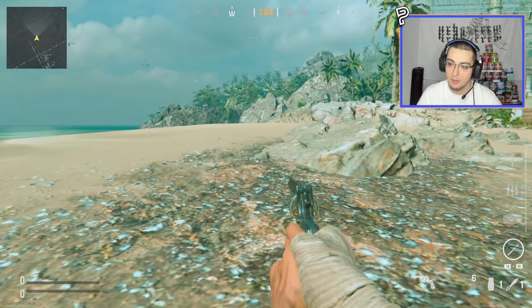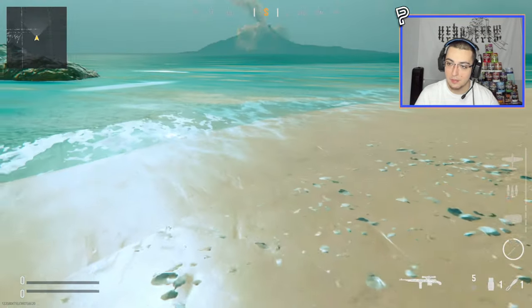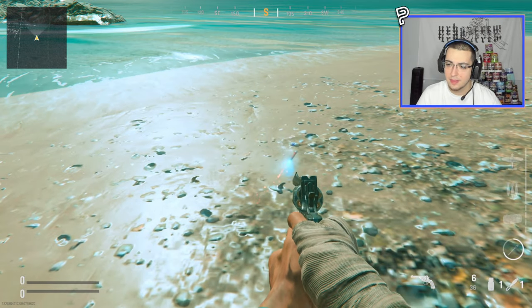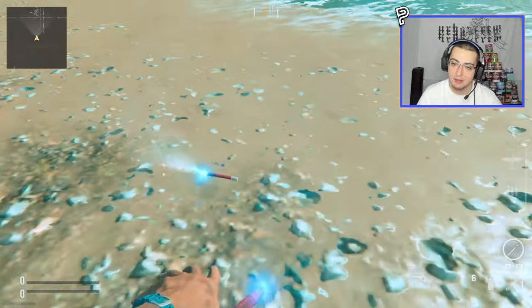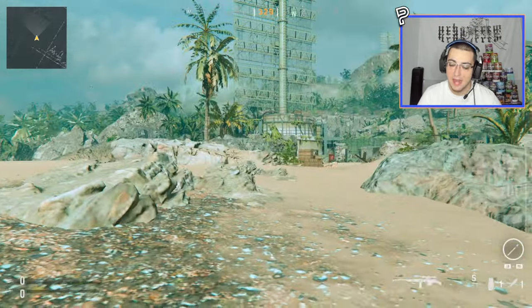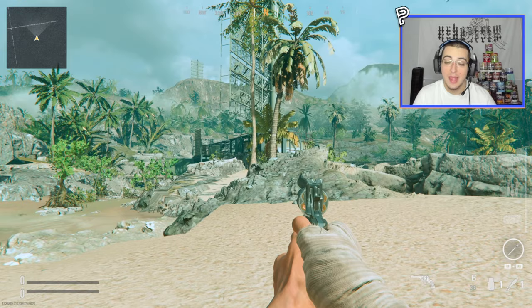Once you get out here, you're gonna want to put a tactical insert down — I definitely forgot to mention you need one of those on your class, because this whole area outside the map is basically a suicide zone. Tactical inserts can be a little glitchy in this game and sometimes you place them and they don't register, so always make sure to look down at your tactical insert and confirm it placed out of the map before going for any attempts. If not, you'll have to go all the way back and do the whole glitch again.